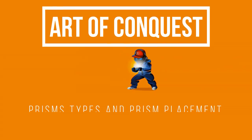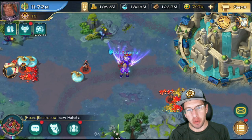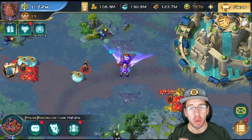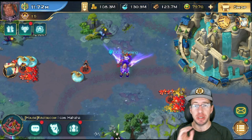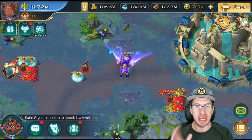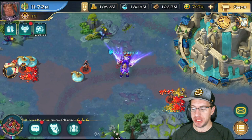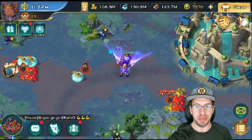Welcome! Hey, what's going on guys? It is OGC here. Welcome to today's video. Today we are going over something that is super important. We're going to go over the four different types of shard combos that you can make — this is all Prism related. We're also going to go over what heroes to put specific types on, so stay tuned because this was a frequently asked question recently.